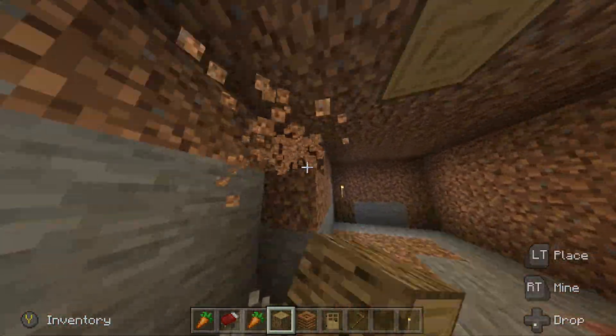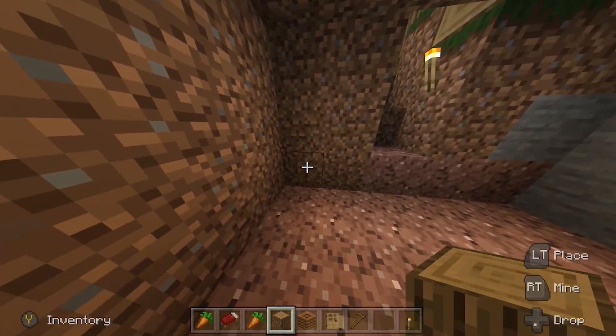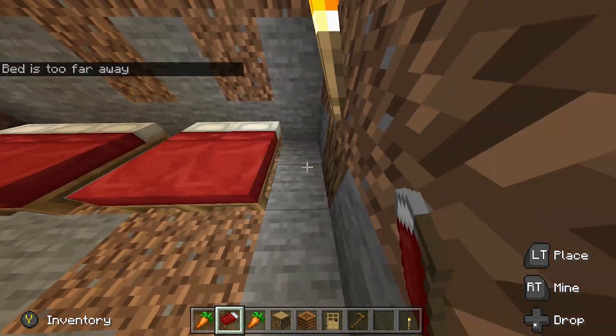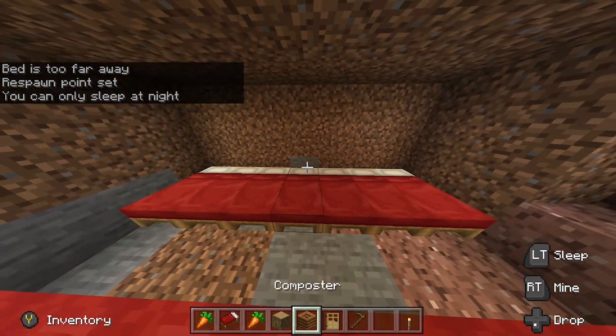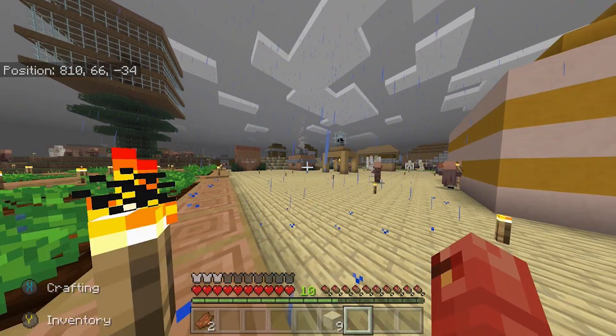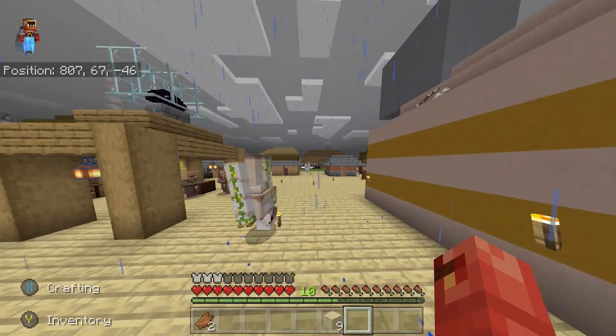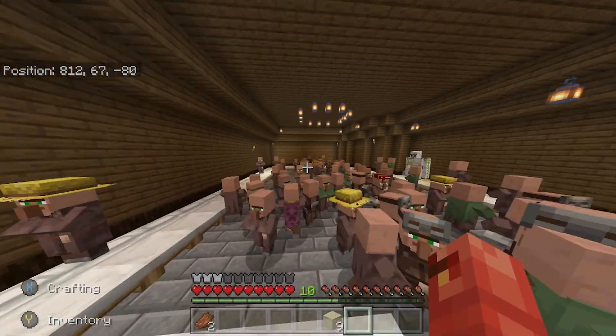I made this little bunker-type area — it looks rough but it has a ton of beds, so they'll reproduce a lot faster. I'm not sure if placing villager crafting stations makes them reproduce faster, but you'll need those crafting stations to get trades like mending. You might as well build them so you can unlock those enchantments.